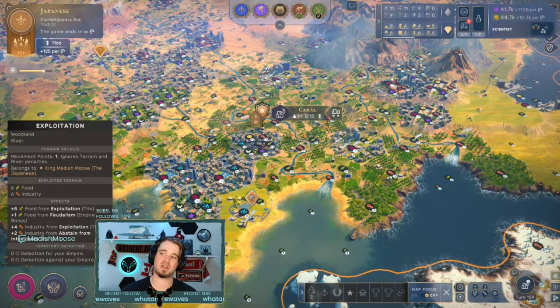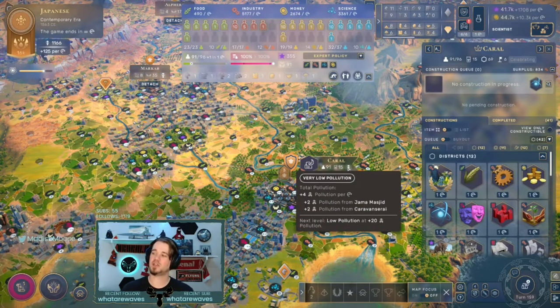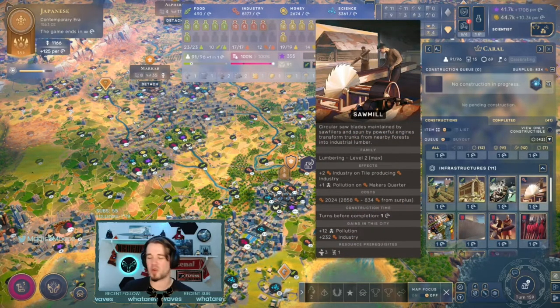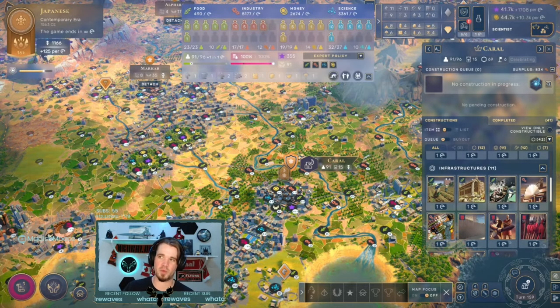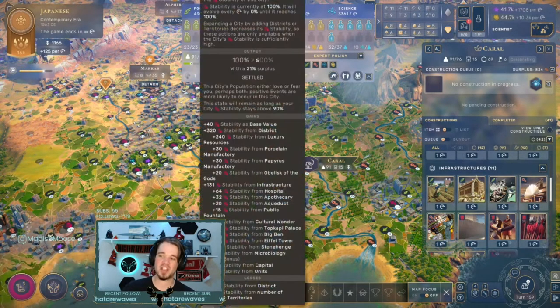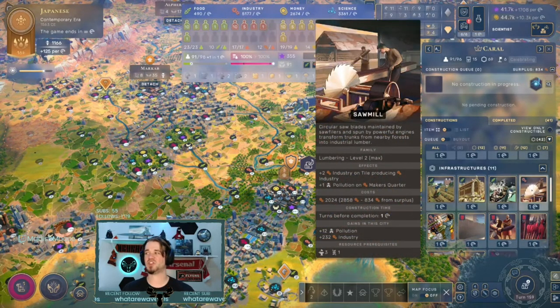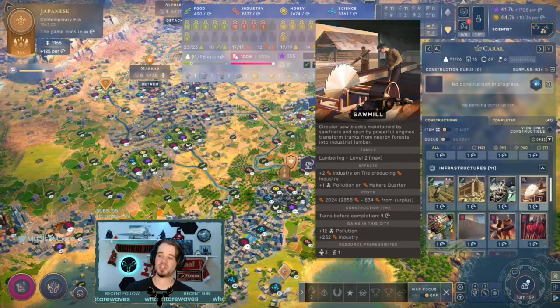That's why we're playing the Japanese in this particular game — I think they're one of the best cultures in the contemporary era because they have the Robotics Lab, which gets you industry and science combined. As you progress through late game, from the industrial era on, think about how you're maximizing research so that when you get to the final era you can quickly reach the techs needed to finish the end game condition or catch up through fame gains. Also think about how you're optimizing your Maker's Quarters and industry. Do start to pay attention to pollution: some great builds could potentially increase pollution. For example, a sawmill might give 12 pollution but 232 industry — potentially a fantastic build.